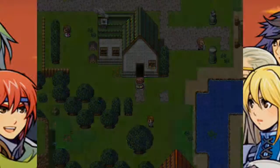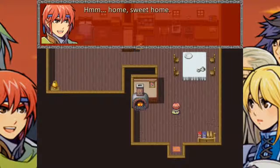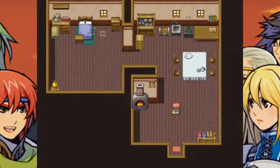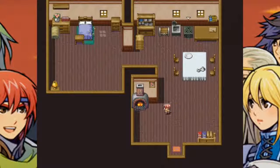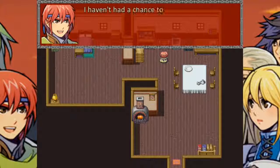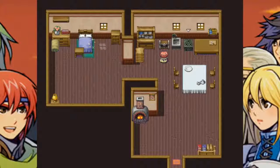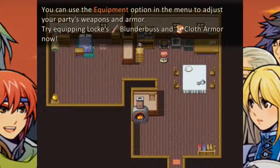Oh, I guess this is my house since it's going to Autumn. This is your house — you can rest in your bed to advance to the next day, or cook a meal at the stove. Oh that's the stove, with the green thing above it. You can use the equipment option in the menu to adjust your party's weapons and armor. Try equipping Locke's blunderbuss and cloth armor now.